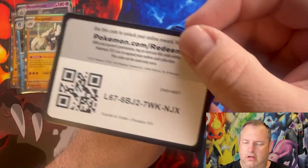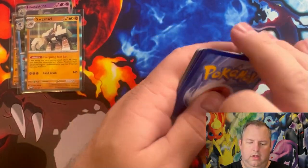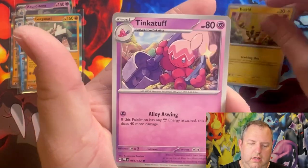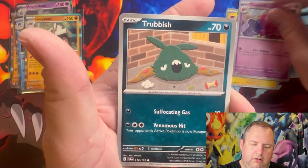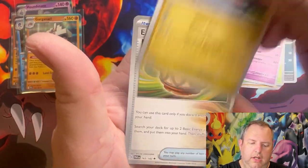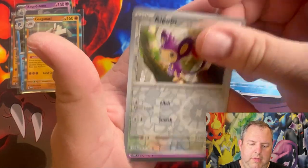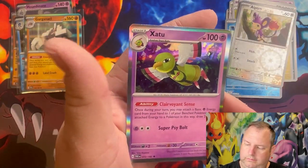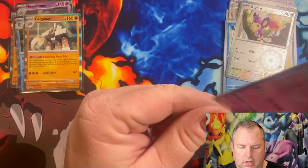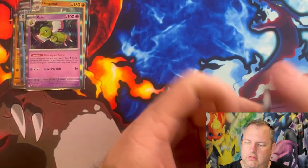Second Paradox Rift pack: Tinkatuff, Trubbish, Crustle, Tinkatone, Tatsugiri, Earthen Vessel, a Snorunt reverse, an Aipom reverse, and a holographic Xatu. I'm not getting any special illustration rares or EX cards out of these packs for some reason.